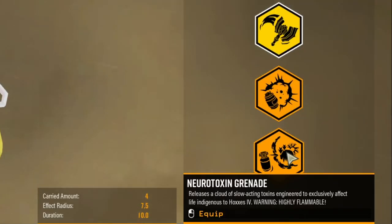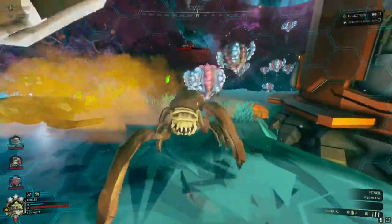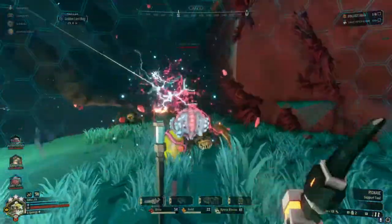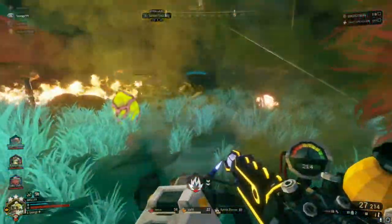The last grenade for the Driller is the neurotoxin grenade. When thrown it will emit a gas that is highly flammable. The carried amount is 4 with an effect radius of 7.5 and a duration of 10. You need to be careful when throwing this around friendlies as it will hurt them and deal a lot of damage. It is quite a fun grenade to use as it causes a big explosive effect and is actually quite strong.